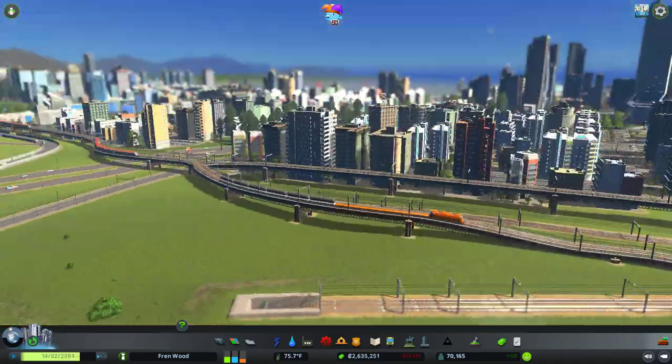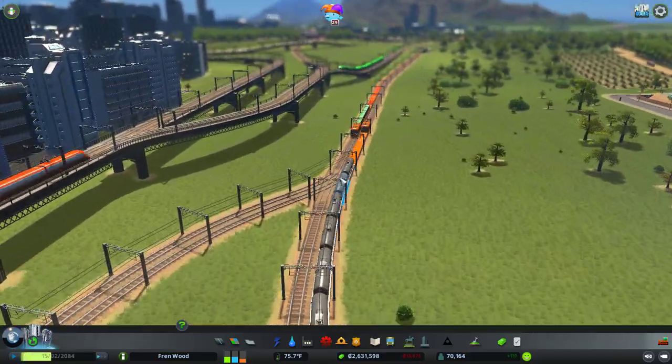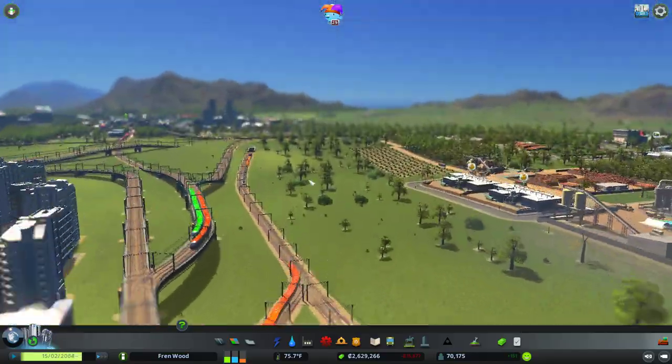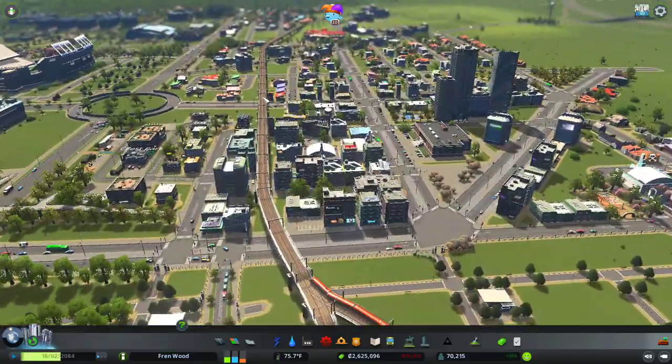They seem to be working. The industrial trains are reading my signals without any mods and they are now taking this separate line, which goes underground and underneath the city, keeping the freight off the track. So the only issue we have now is freight coming in this direction, which we need to fix.